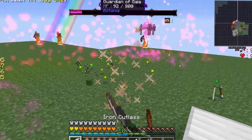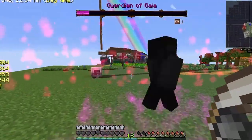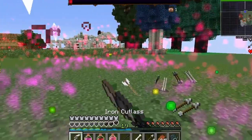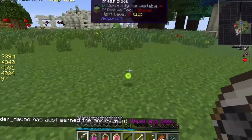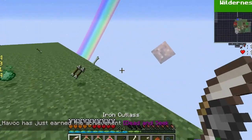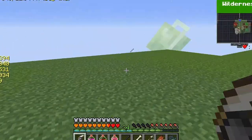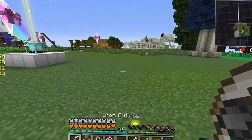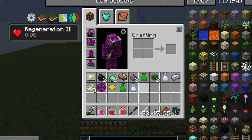I'm about to kill him — this is the closest I've come. He's done. I'm going to kill him — it's going to happen! Oh my god he moves so fast I can't even get to him. I did it! We finally beat him! Let me go pick up all this stuff. I got eight Gaia Spirit — okay, so we're going to have to do this one more time and then we'll be able to make our End portal.